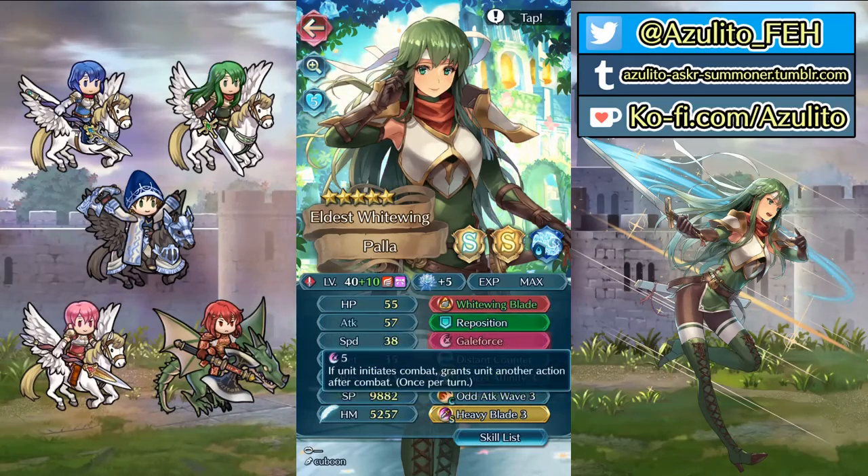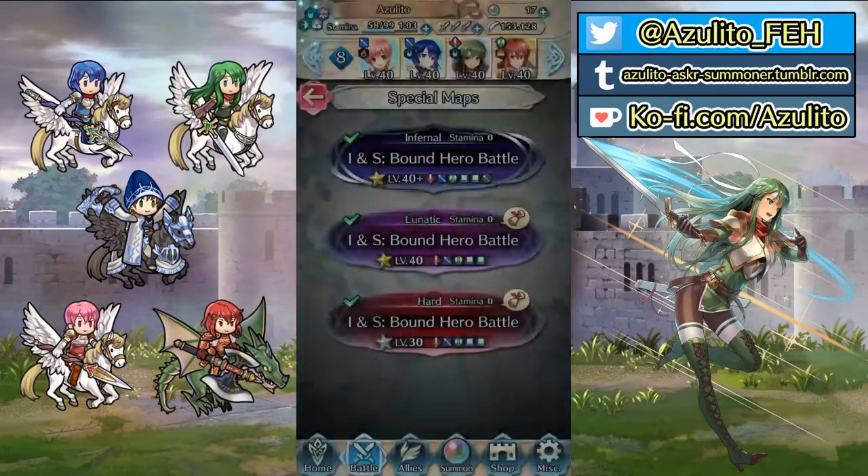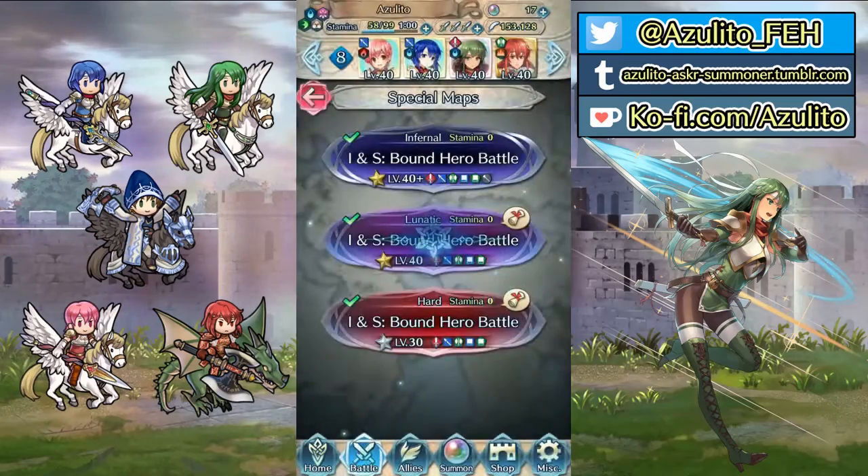She has hair wave, white wings blade, guild force, and this is a counter build. We don't need these — it's infernal — so let's see how this goes.